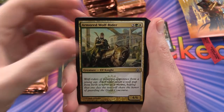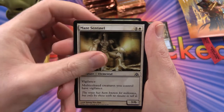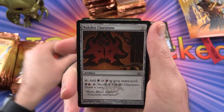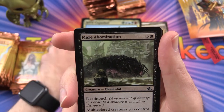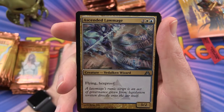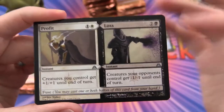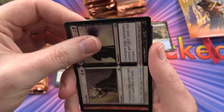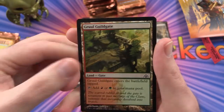Pack two: Armored Wolf Rider, Azorius Cluestone, Hidden Strings, Ubulsar Gatekeepers, Nivix Cyclops, Maze Sentinel, Pilfered Plans, Rakdos Cluestone, Battering Krasis — looks like a hammerhead shark. Maze Abomination, Gruul War Chant is the uncommon, Ascended Lawmage — another flip card. Profit to Loss — I think we're very much going to be on that part of the equation. Thankfully the box wasn't too expensive. Possibility Storm is the rare, and a Gruul Guildgate.